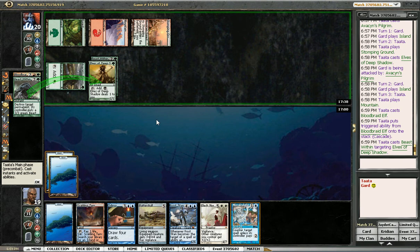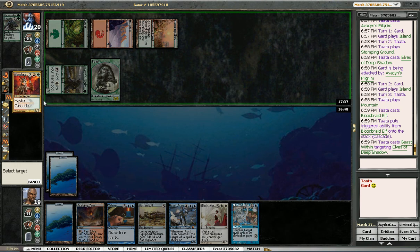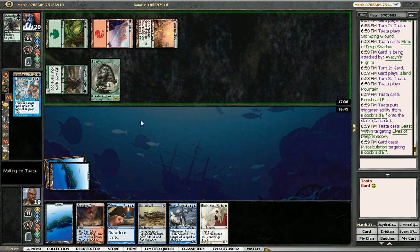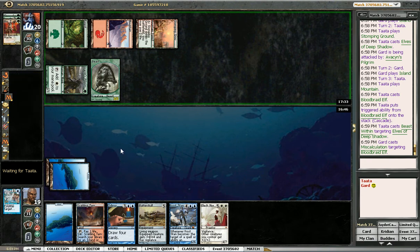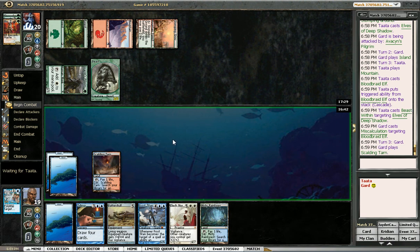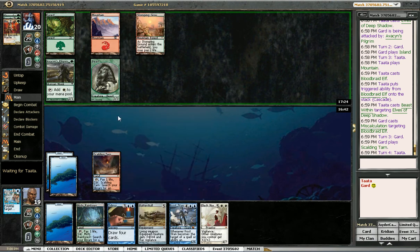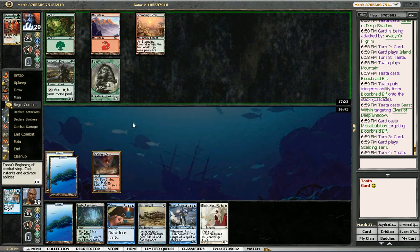Beast Within is targeting Elves of Deep Shadow, so he just wants to turn his Elf into a 3/3. I think that's fine. I think I counter his Bloodbraid Elf though, because it's a 3/2 with Haste. I'm pretty sure Beast Within-ing my land is much better, because if I don't have a Counterspell I just fall way far behind against Bloodbraid Elf and two mana dorks. Draw — go grab a five-drop. I didn't draw any creature drops. I'm hoping this Batterskull really gets there and he just doesn't have any more things to play. Doesn't look like it.